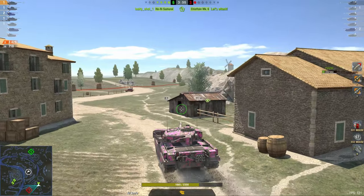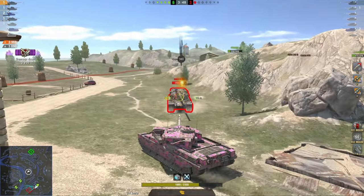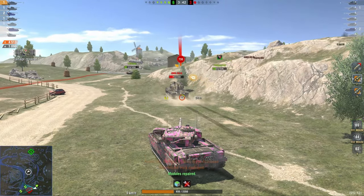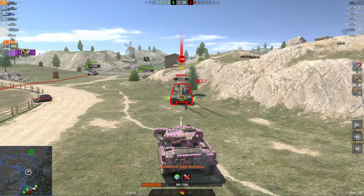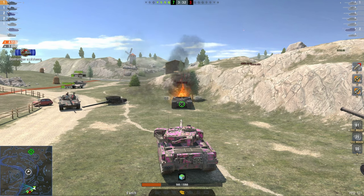The Chieftain is sort of the Leopard 1 of heavy tanks, in my opinion, because it does have a very high ceiling — you can get a lot out of this vehicle. But if you're not really a good player, if you're at the start of your journey, you're way better off starting with something like a T-125, then going on to a Conqueror 1B or a Super Conqueror, because those vehicles are going to be a lot more reliable and easier to play.